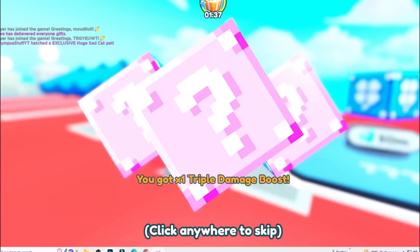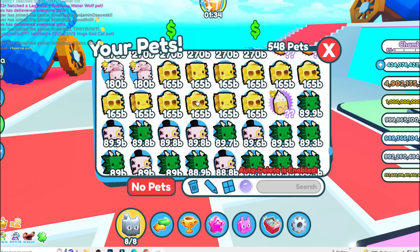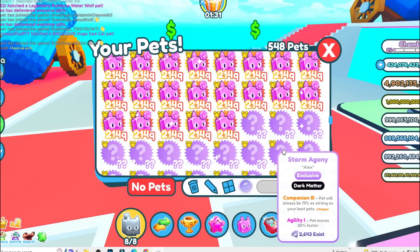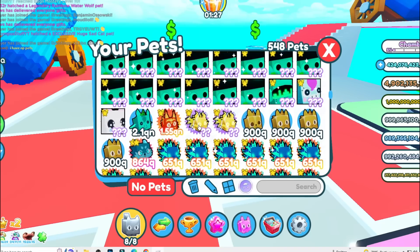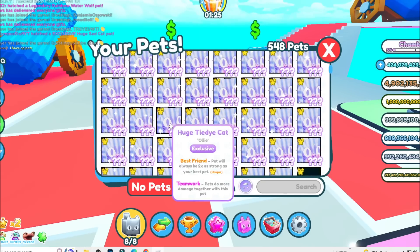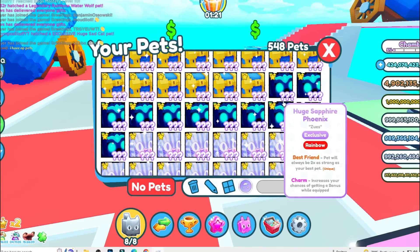We just got a huge sad cat! That's pretty good. We got a huge sad cat so far, a whole bunch of storm agonies, a whole bunch of coin cats, storm axolotls because we hatched a ton of those, a ton of these, huge pterodactyls — all this cool stuff. But banana — come on, where's the banana?